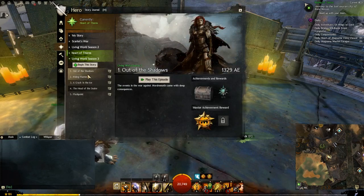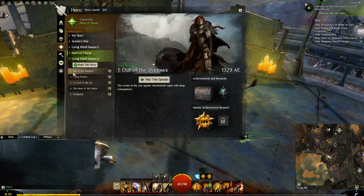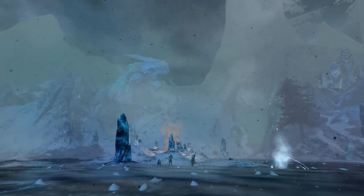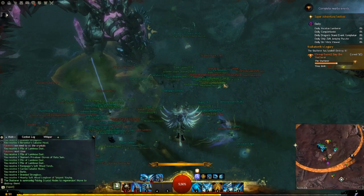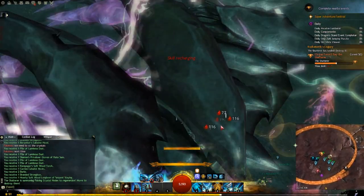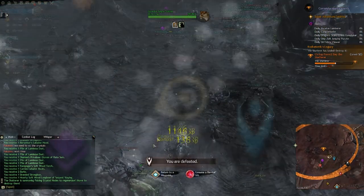Living World Season 3 is underway as of July 26, 2016, with new story content following the Heart of Thorns campaign. Five episodes are currently available: Out of the Shadows, Rising Flames, A Crack in the Ice, Head of the Snake, and Flashpoint. Each adds a new level 80 zone — Bloodstone Fen, Ember Bay, Bitterfrost Frontier, Lake Doric, and Draconis Mons respectively — along with new weapon and armor skins, achievements, and currencies. The Shatterer boss fight has also been revamped, with a new achievement section that lets you unlock a Shatterer-themed back piece.